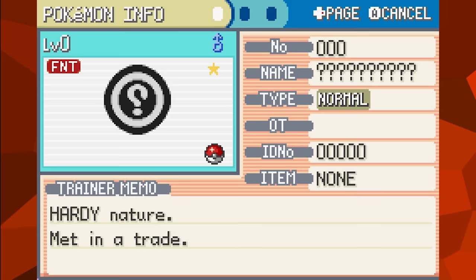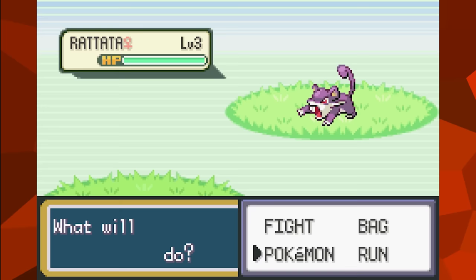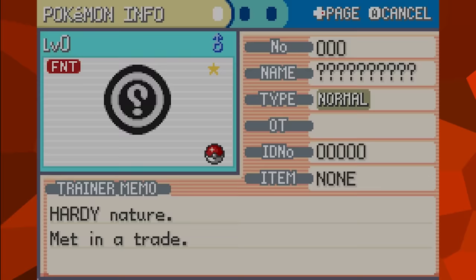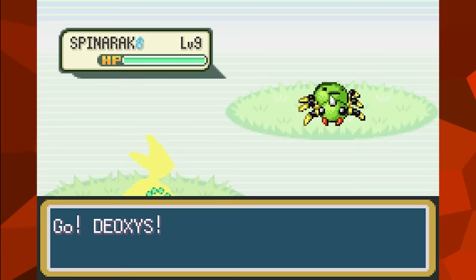The big thing to address is that Blank is actually shiny — and as people pointed out, the Blank in Ruby and Sapphire was also shiny. So before we even picked our starter, we already had a shiny Pokemon with us. But before you get any ideas, just remember that as soon as you receive a Pokemon, Blank will disappear forever.